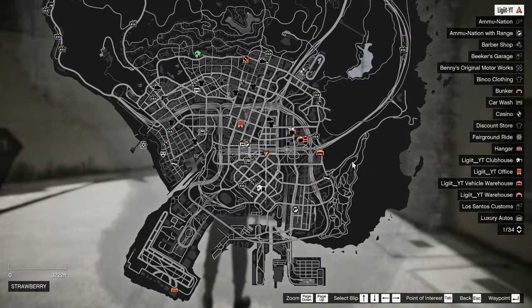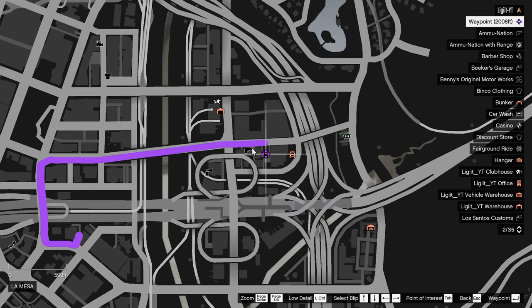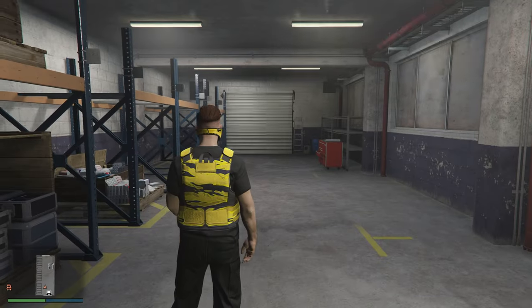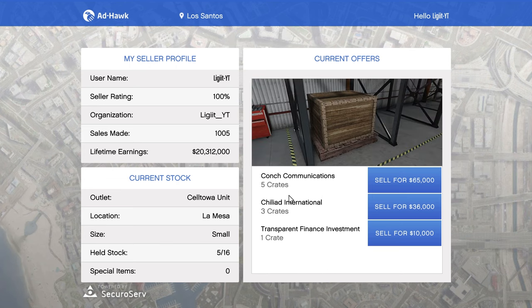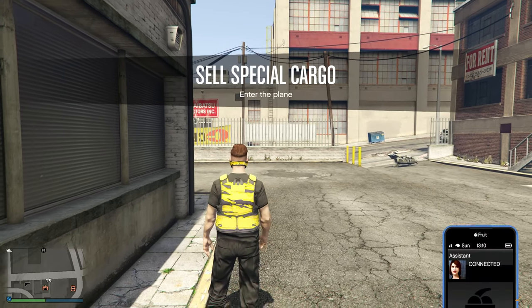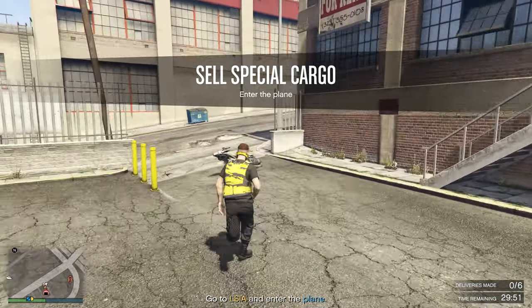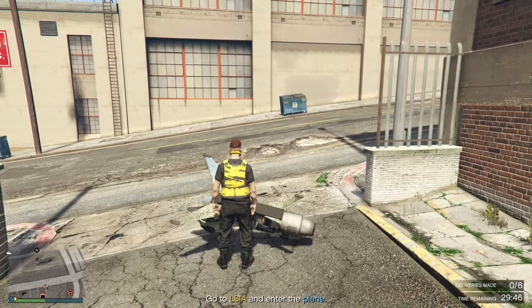Now we're heading to the primary warehouse to sell the rest of the cargo. Back at the laptop, we've got five more crates to sell for another $65,000. I was hoping for a delivery truck but we got a plane instead. I'm not super comfortable flying but we need the RP, so let's do it.